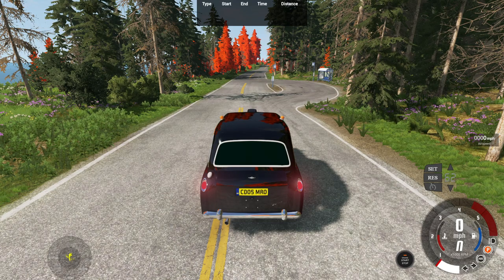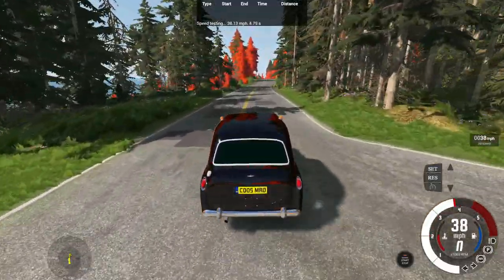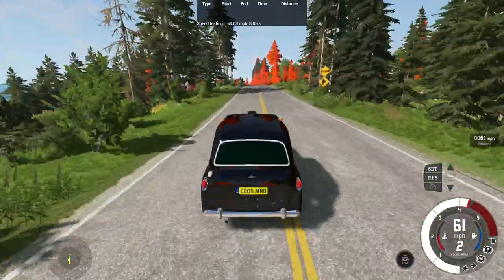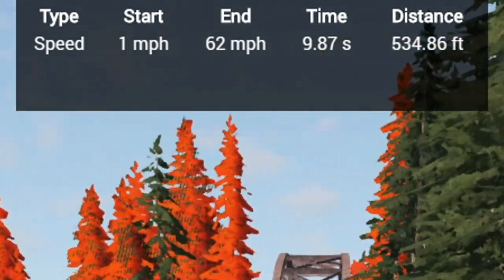Starting the 0-62 acceleration test now. Hitting the gas and immediately getting wheel spin. Going to second gear with some basic BeamNG driving. The automatic shifting gives a 0-62 time of 9.87 seconds over 534.86 feet — kind of mediocre.